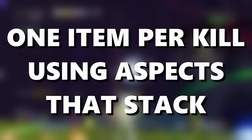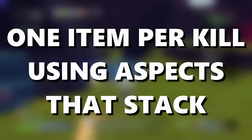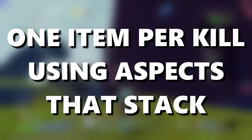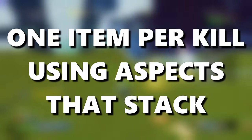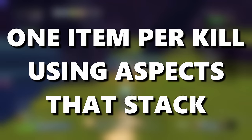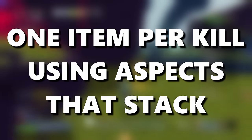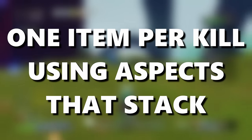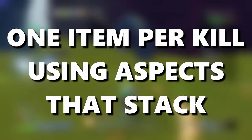We are finally trying out the heavily requested Zet Aspects mod. I had to add a little Trento Mento spice to it. So in this run, every enemy will spawn as an elite, aspects drop from every single kill, and the aspects stack infinitely. And it turned out just as ridiculous as you would expect.